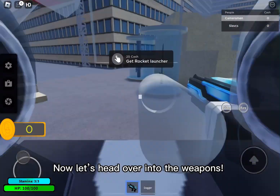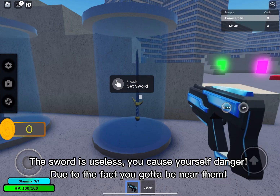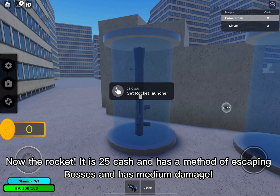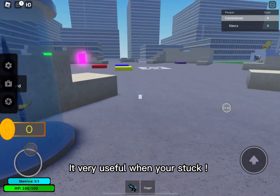Now let's head over into the weapons. The sword is useless — you cause yourself danger due to the fact you gotta be near them. Now the rocket: it is 25 cash and has a method of escaping bosses, and has medium damage. It's very useful when you're stuck.